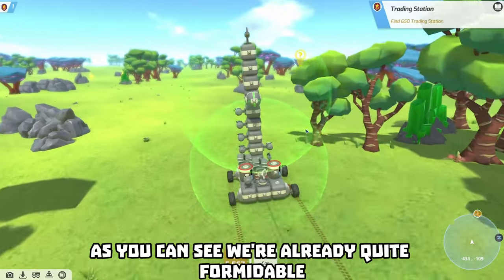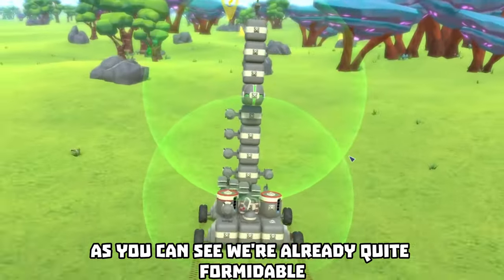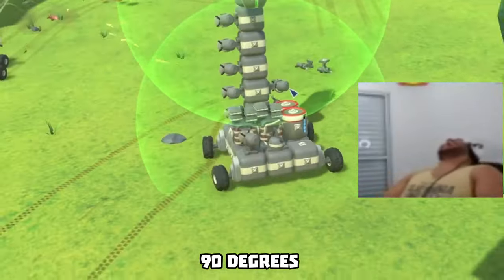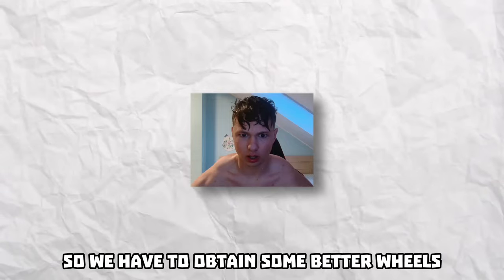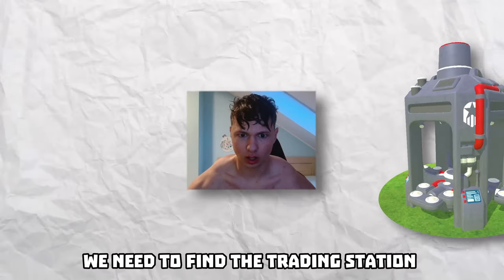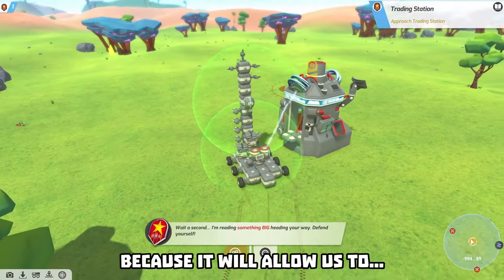As you can see we are already quite formidable, but currently our weakness is in our inability to turn 90 degrees. So we have to obtain some better wheels, and for that we need to find the trading station, because it will allow us to do it.